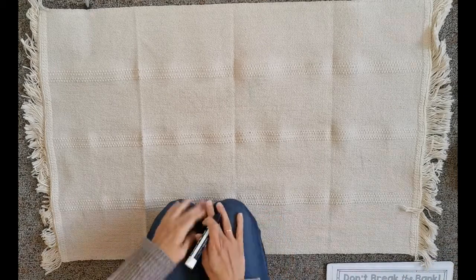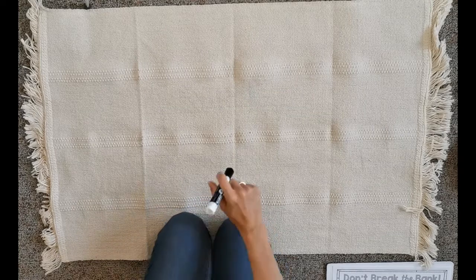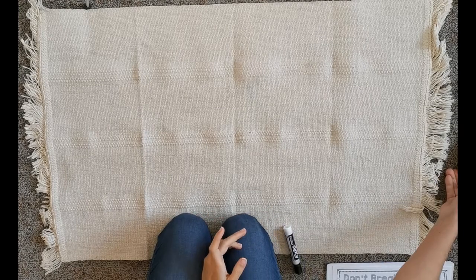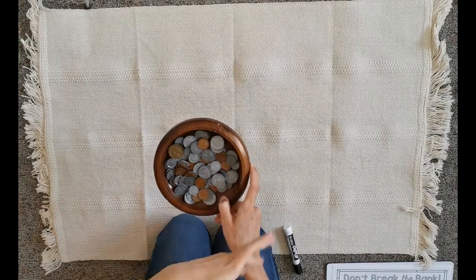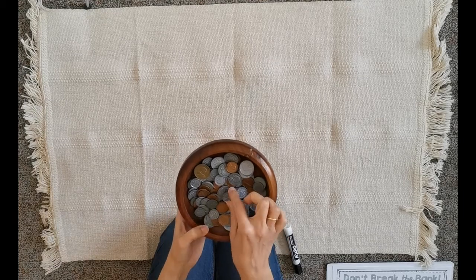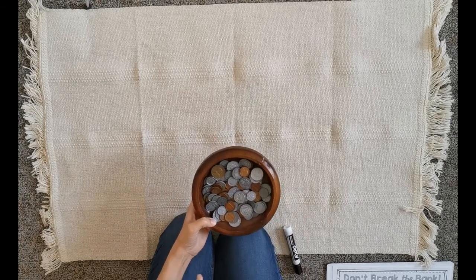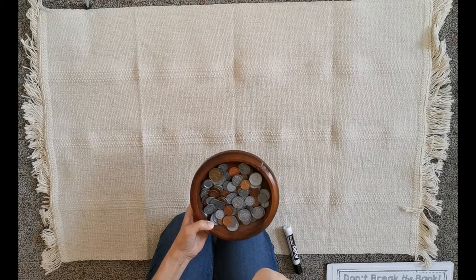Here we go with a new math center related to money. This is the second or third time you are going to work on money. The materials you need are a jar or something with many kinds of coins mixed up. Your work today is to work on recognition and value, so have lots of coins in your jar and spend a while looking at them.